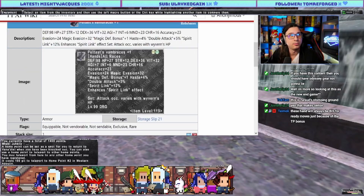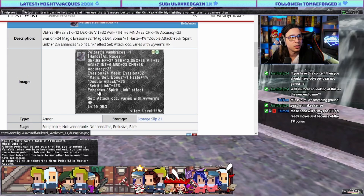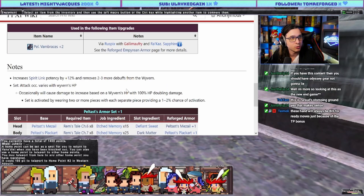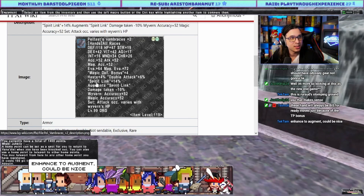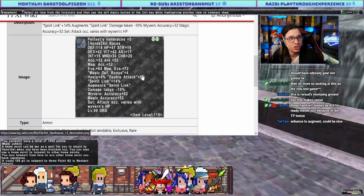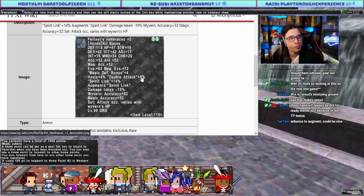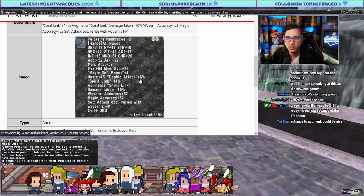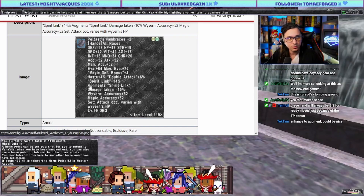On to Dragoon. Spirit Link plus 12, double attack 5 — enhances Spirit Link effect, increases Spirit Link potency by 12 and removes two to three more debuffs from the Wyvern. At plus two it's now augment Spirit Link, double attack 6, Spirit Link plus 14. This is your macro piece for Spirit Link — I wouldn't expect anything more of it. Double attack 6 is really generic, and it doesn't have a cool side effect like other pieces that interact with the Wyvern.